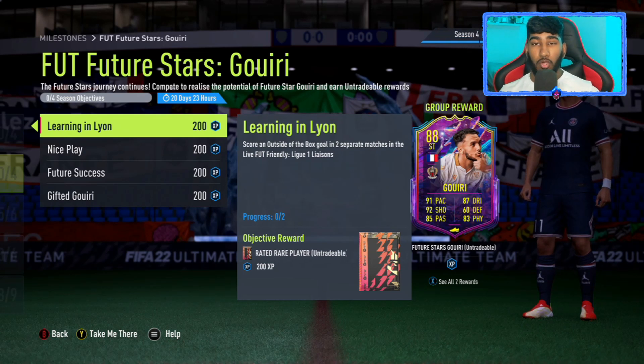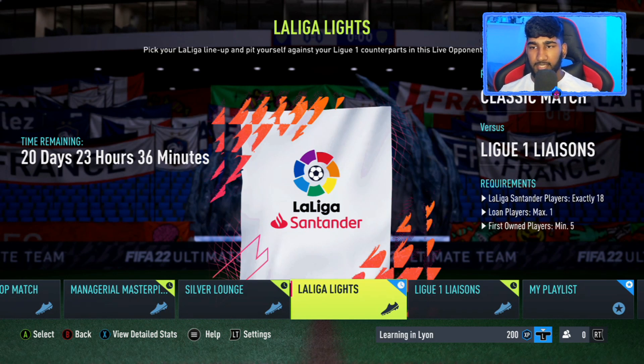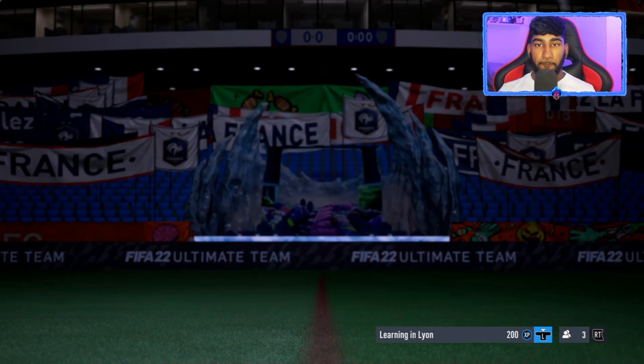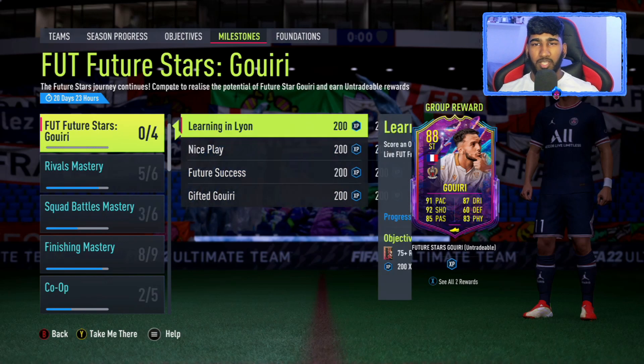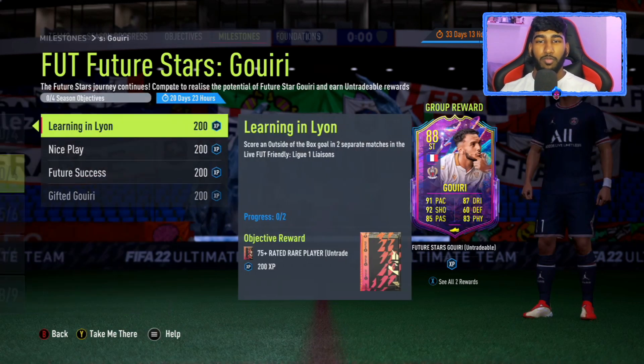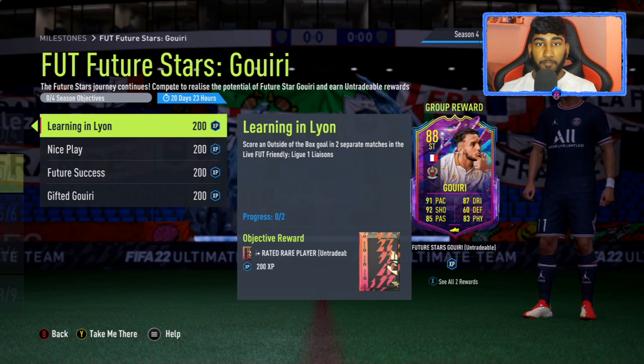The Liga requirements were 18 league players, one loan max — same as before. In this case it's literally just Ligue 1 players. The first objective for Chukwesi was finesse goals with midfielders, but this one is just score outside the box, which I think is going to be better. If you're winning from long distance, you can just score an outside-the-box goal — it shouldn't be too difficult, especially in just two separate matches.